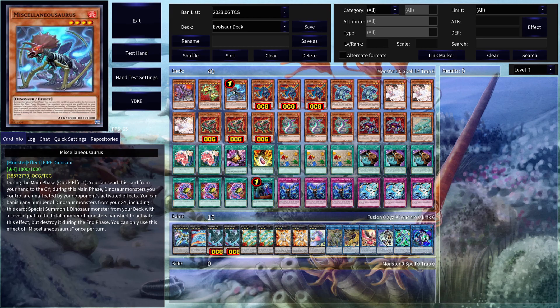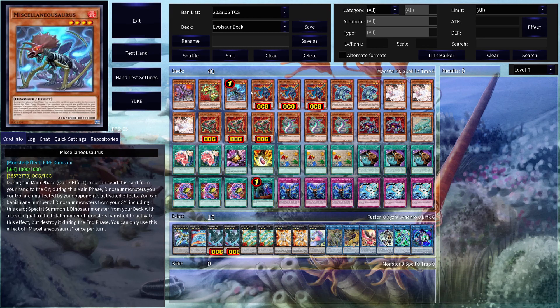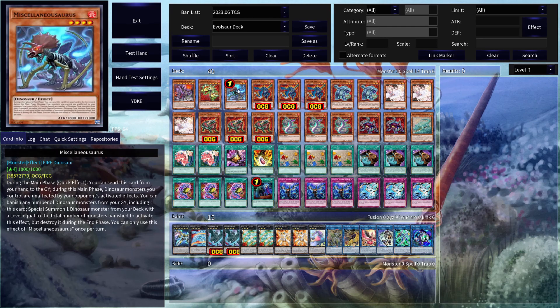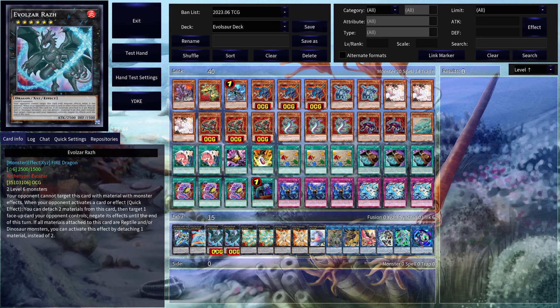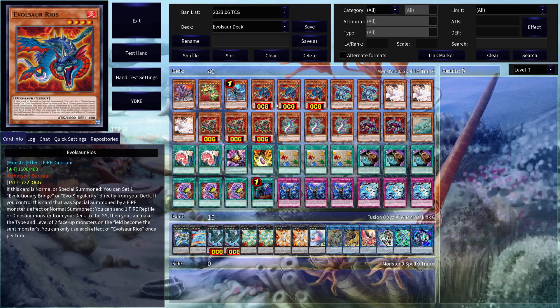Then we have Miscellaneousaurus. This is just a little engine here that you have for the deck to get your Ultimate Conductor Tyrano. The way you're using it is by using Reels in order to ditch this card. The nice thing about Miscellaneousaurus is that not only does it enable you to get out a Conductor Tyrano, but it also gives you the ability to change your other EvoTile monsters into a level 4 dinosaur monster, which means that you can actually use them to go into an EvoSar. So it's pretty useful, and I definitely liked including it here.